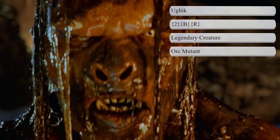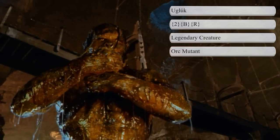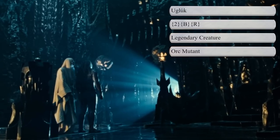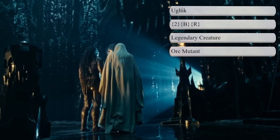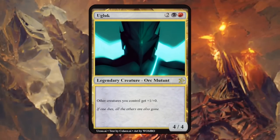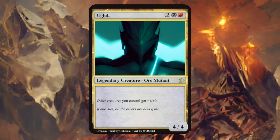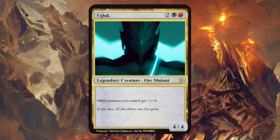Then we have Ugluk, a leader of the Uruk-hai, who were sent from Isengard to pursue the Fellowship. Uruk-hai are brutal warriors and the strongest type of orc, bred by Saruman in the pits of Isengard — I made this a black-red legendary orc mutant (not sure if Uruk-hai are a crossbreed of humans and orcs, which is why I went with mutant). Ugluk is a 4/4 saying other creatures you control get +1/+0, fitting as a Rakdos anthem effect that inspires others to attack for more damage without pumping toughness.